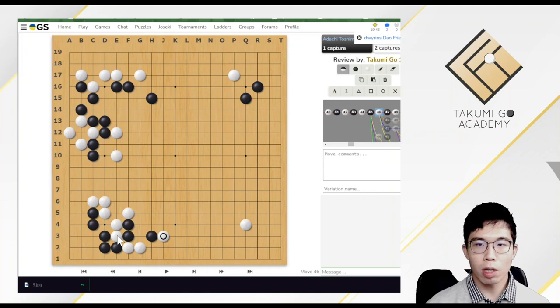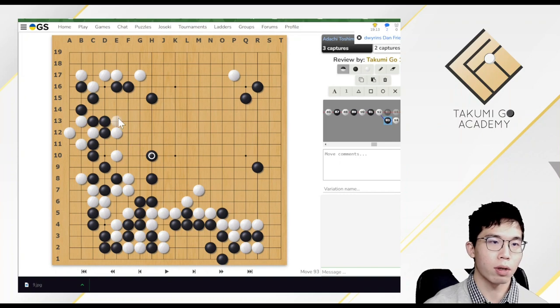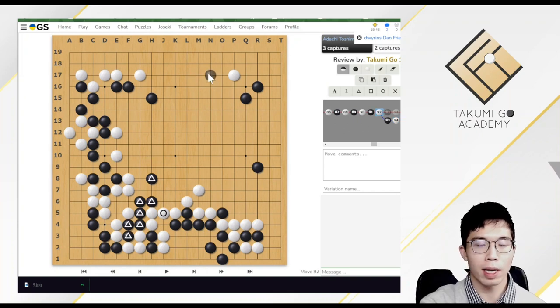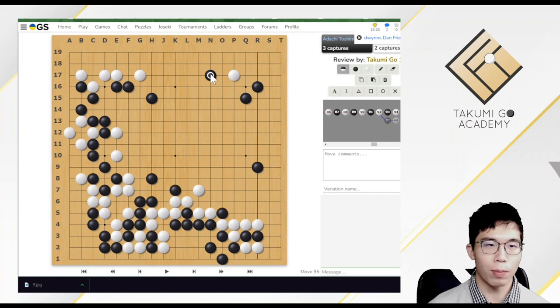In the real game, Ichiriki Ryo also played that tesuji here — so please remember this move, it's a cool tesuji. Now let's get into the topic. At this moment, the triangle black stones are not yet safe. To play safely, black could just play a jump, and since white is not strong here, black is safe. Then white may play a big point. In the real game, black chose to play the big point after a peep, and asked white to attack. There is a reason for black's choice.